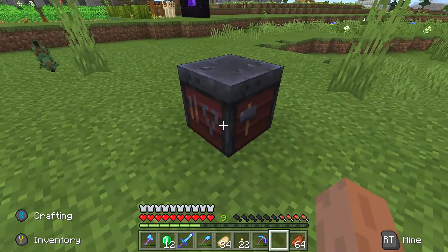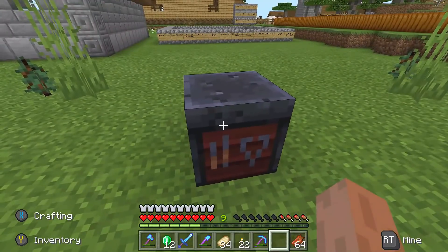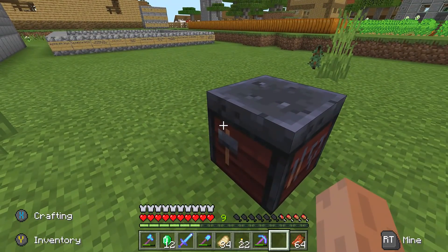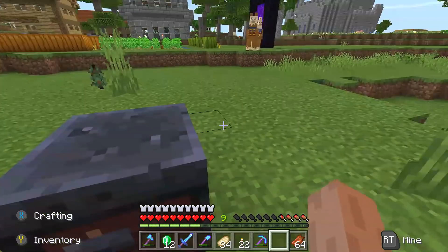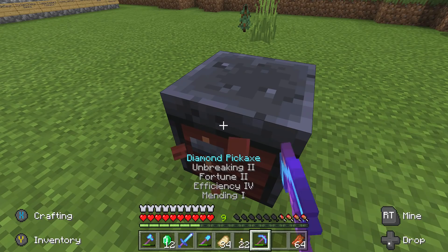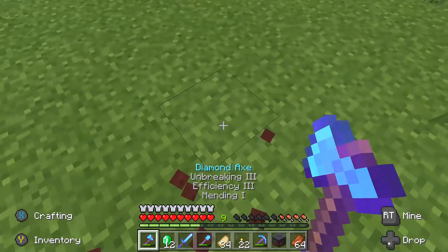As you put one down you'll notice it doesn't do anything. The reason I think a lot of people have been asking about how these work is because people seem to be operating under the slight misapprehension that the smithing table is a table like a crafting table that you can use. It's actually not — it has no function like that.